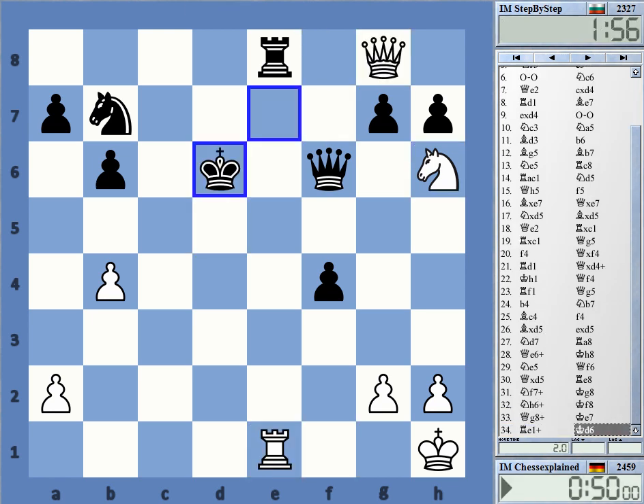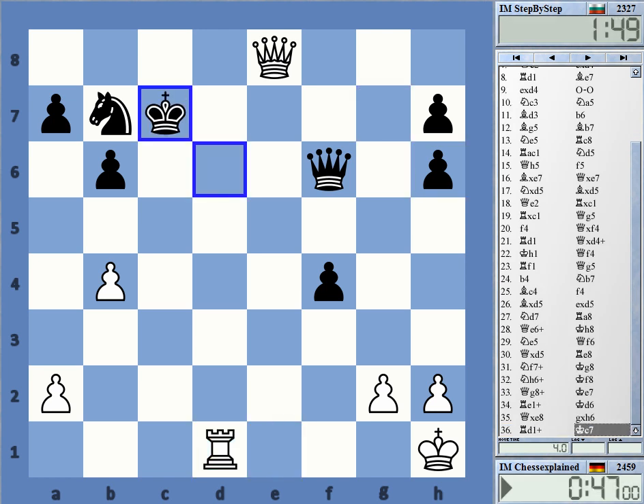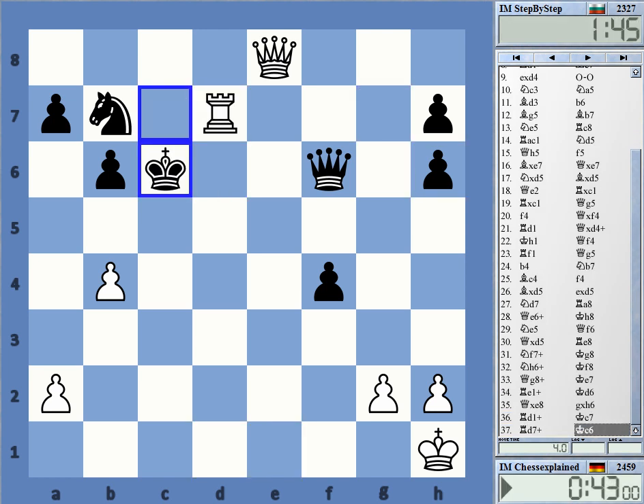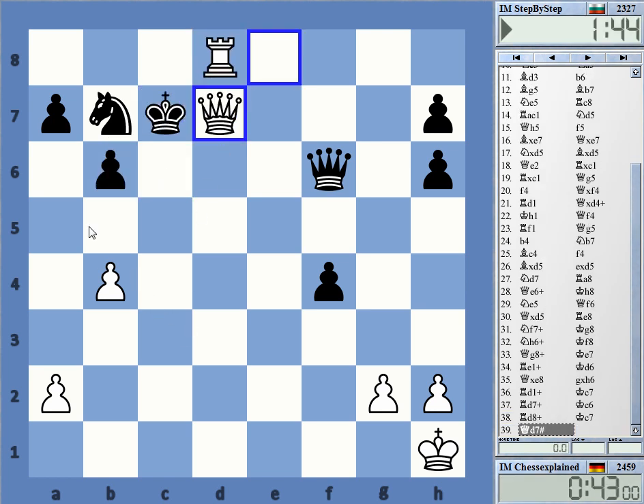Check, check — this is much, much easier, of course. Rook d8 is in fact mate. I didn't see that — checkmate. But if you can win the queen without any kind of problem, let's just take it and be fine with it. Okay, that was lucky. Thanks for watching.